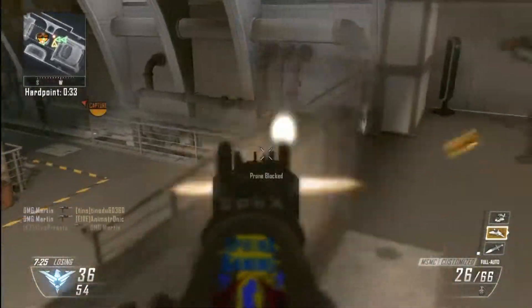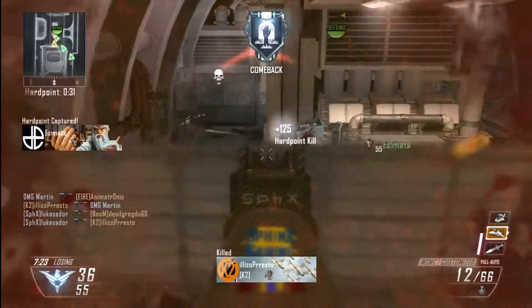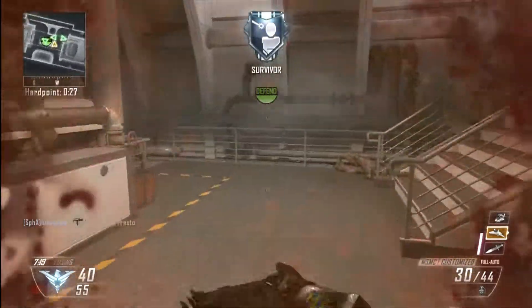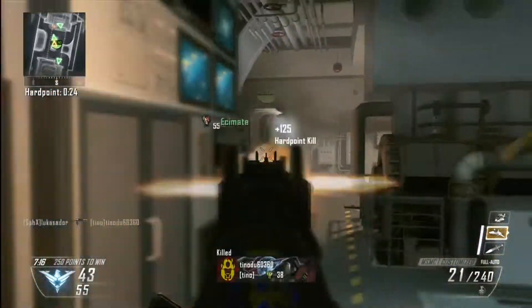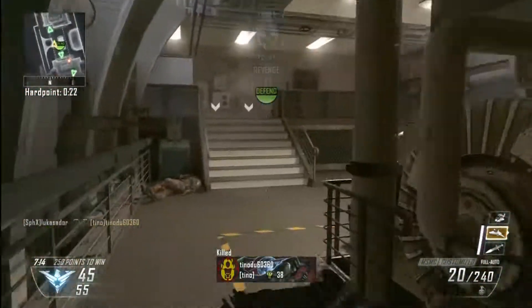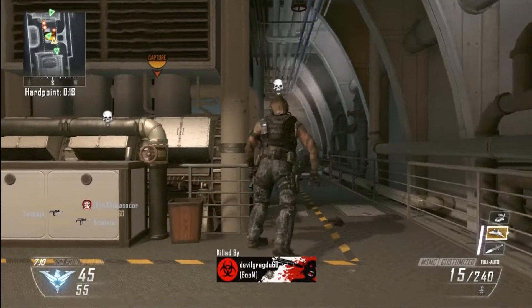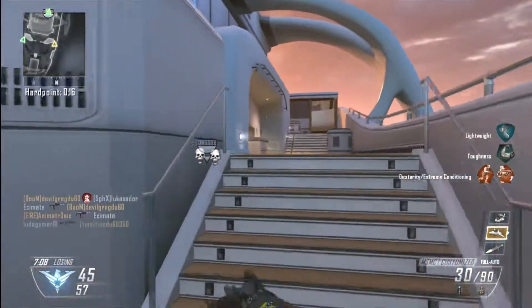Anchor spots are basically where the anchor is supposed to sit or stay, and the main job of the anchor is to stay alive. Parasite is very good because he knows when to challenge gunfights and when not to. He stays alive a lot, and that gives Fariko Impact a really big advantage on hardpoint because their players are always very near the hardpoint.